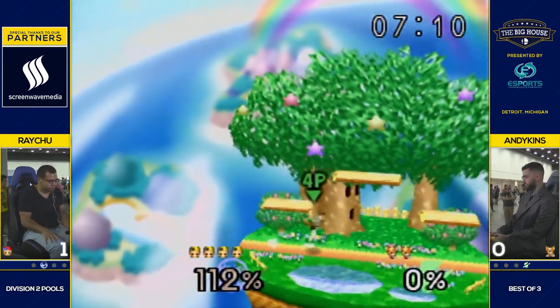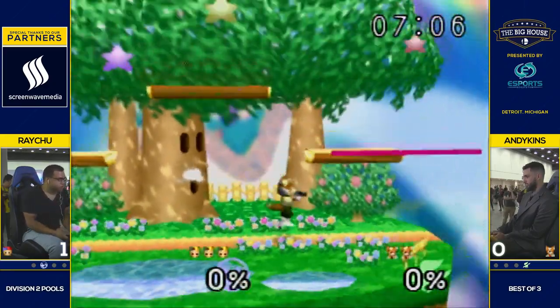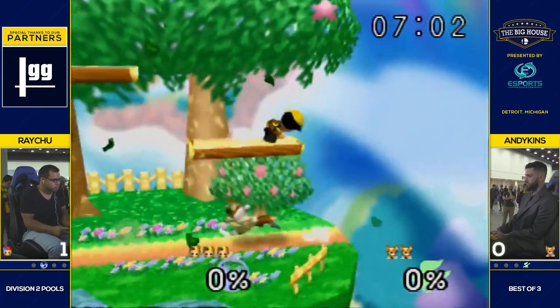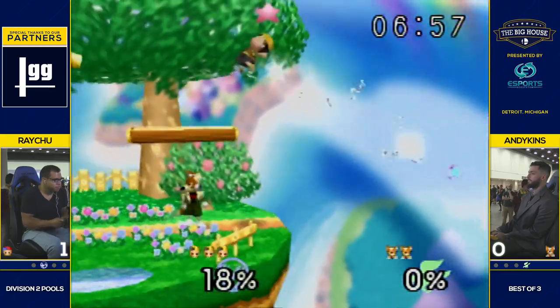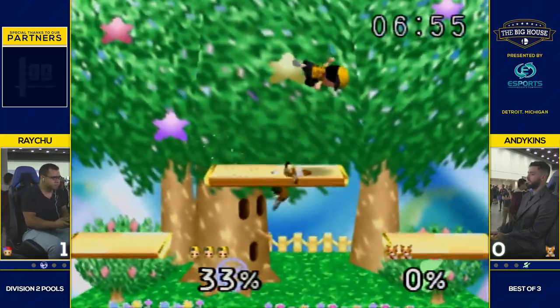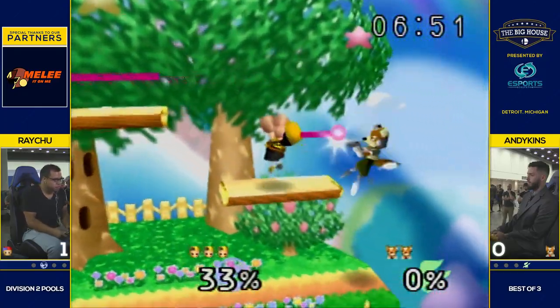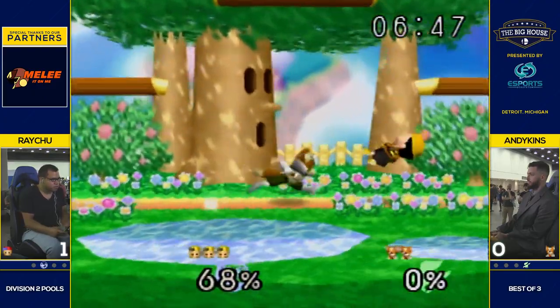Yeah, definitely one of Ness's best tools. It destroys a lot of characters offstage. Absolutely — but Ness gets destroyed offstage, so he deserves it. If that laser had hit — and that's what he was trying to do, just land that one laser so he had a better opportunity to go out and edgeguard — but Raichu just barely misses it.